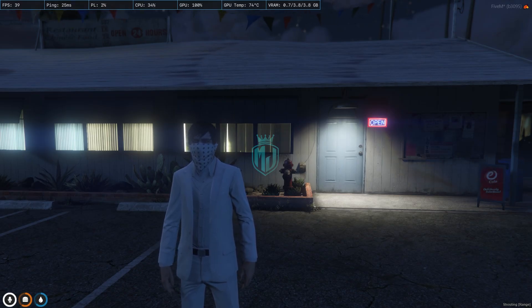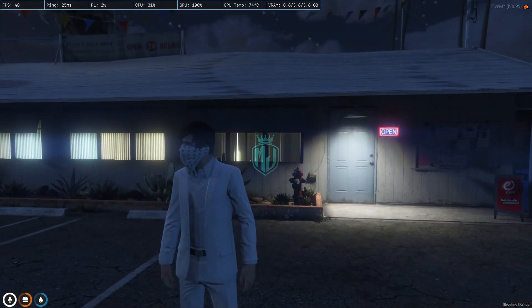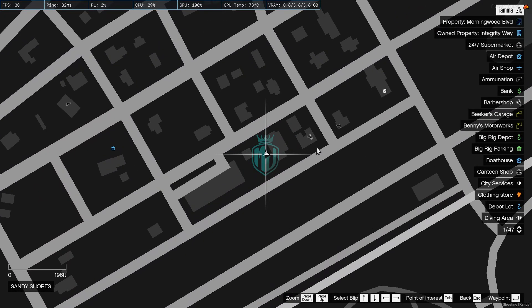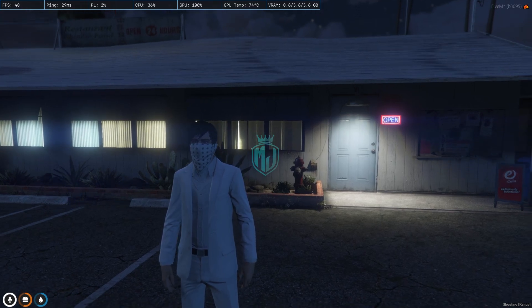Today in this video we are going to install the Hookah Bar MLO in our FiveM server. This MLO is in the Sandy Shores location — as you can see right there, this is the location on the map as well. You will get to see this MLO right here near the barbershop.